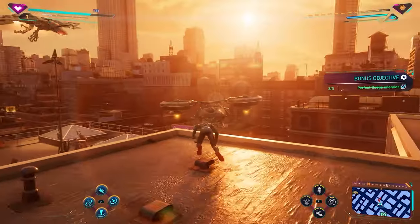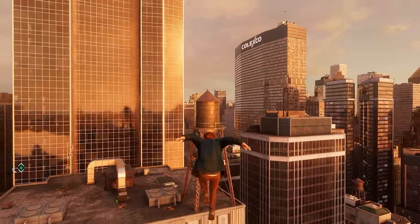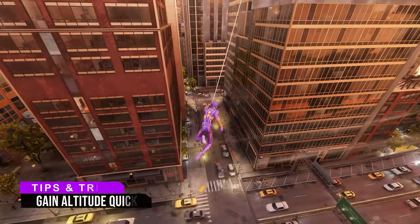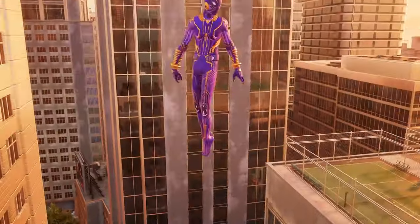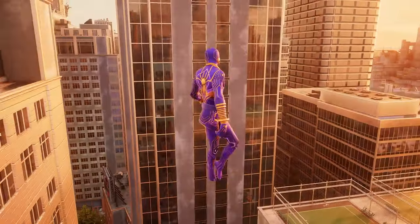You can also do a charge jump after a point launch, which is when you press L2 and R2 together, and then you'd normally press X just like the quick recovery. Wait a moment just like before, then press your button shortcut. You can gain altitude super fast by dodging backwards while swinging. Hold L2, then press triangle to do a webline. Keep holding L2 until you land on your line, then press your charge jump shortcut to fling yourself up.